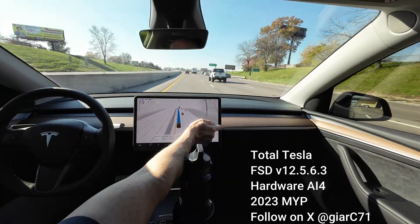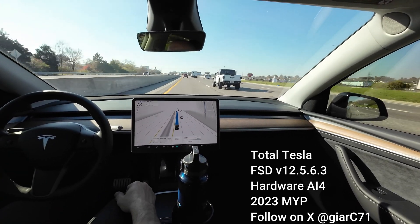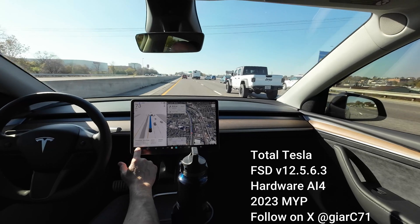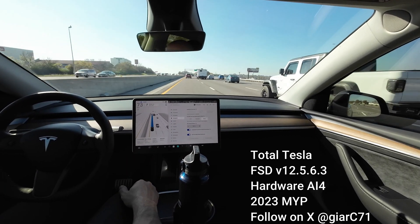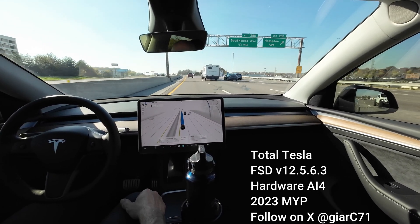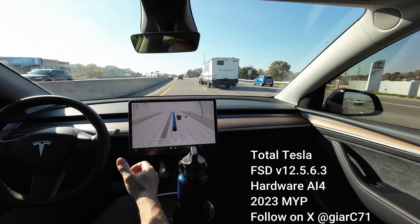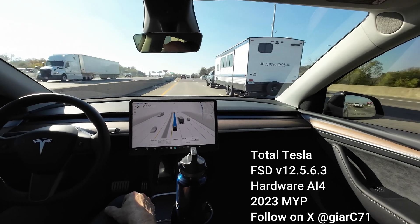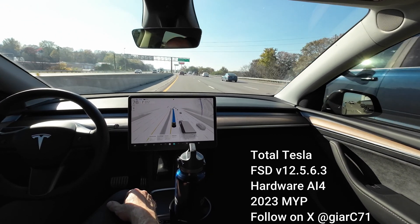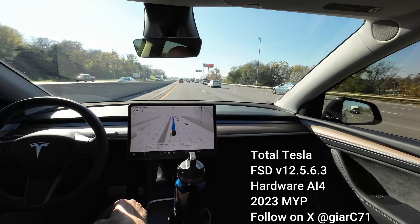The minimal lane change — as Chuck mentioned in his tweet — they took away the minimal lane change, so if you like to use minimal lane changes, select Chill Mode. If you like to camp out in a lane and you want to be in faster traffic, then Hurry is your best option. These profiles are for the highway; it has nothing to do with city streets.